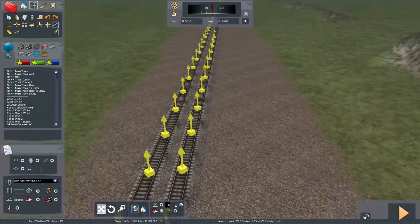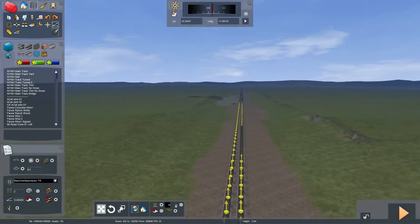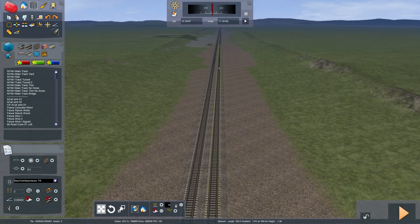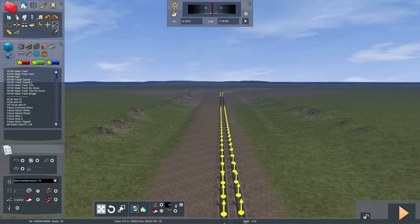By the way, this is what it looks like when you smooth all the gradients — those are all the parts that are smoothed. That big bump that we encountered, I guess it was right here. I didn't smooth out this section, that's why I got that big bump.